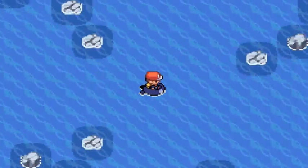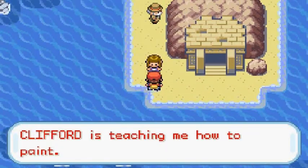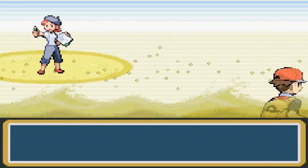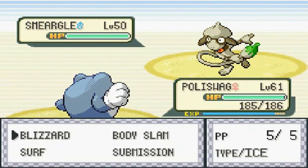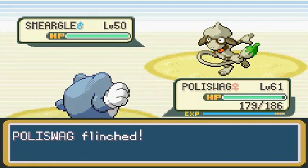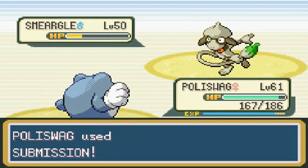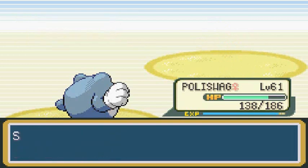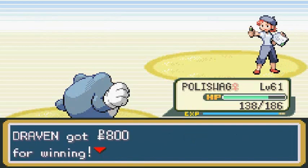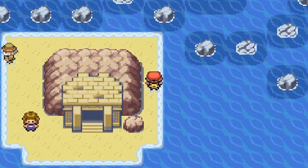There are some trainers here — Painter Edna and Gentleman Clifford, who says he came to see this chamber. Painter Edna's Smeargle uses a fake-out attack. Smeargle's unique move is basically Sketch — it learns whatever move it got hit with. So you could have a Smeargle get hit by Hyper Beam, use Sketch, and then bam — it has Hyper Beam.